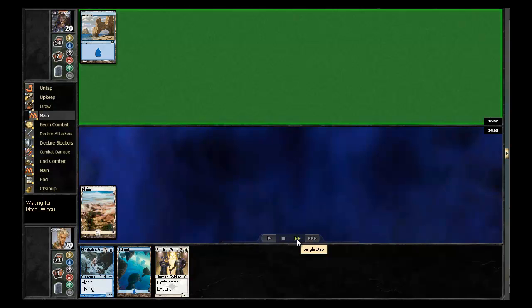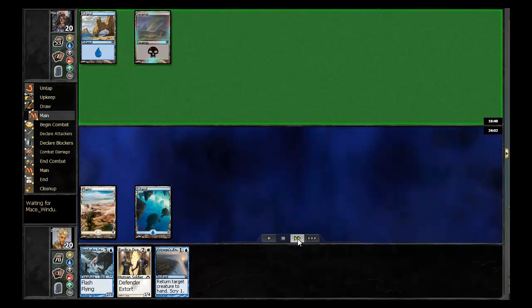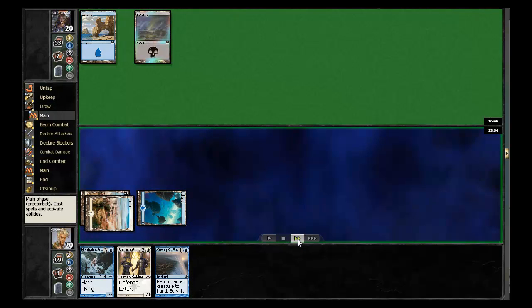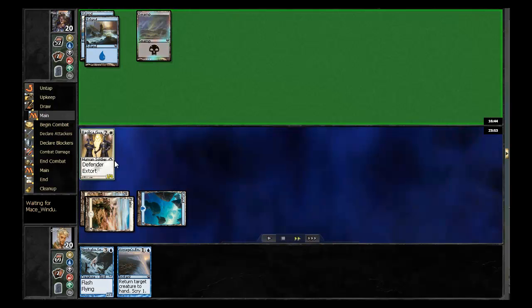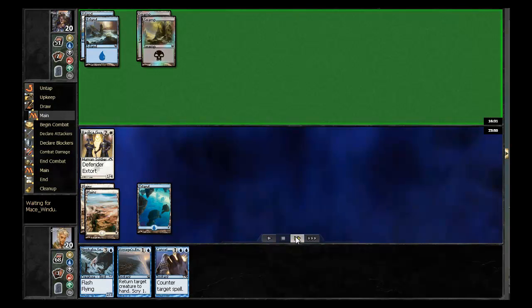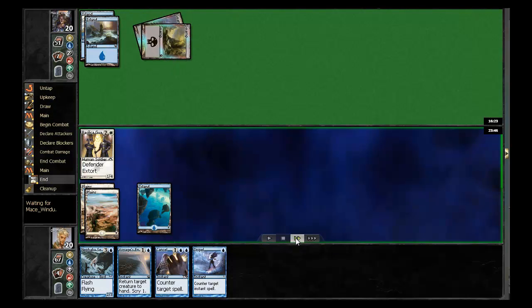I definitely can do some things here. A Voyage's End isn't a bad draw — it's not particularly helpful, but can help dodge a Grizzly Spectacle at some point. I just continue to do draw-go here. I'm going to go ahead and play out those Basilica cards. He could have Essence Scatter, but if so, I'm happy to get that out of his hand. This is not a card I'm going to do anything with this particular match. So I was hoping I'd meet a counter there, but he doesn't have one yet. I don't draw anything, so I just pass the turn back.